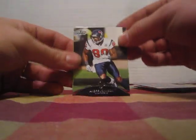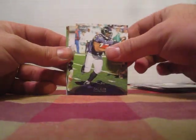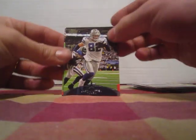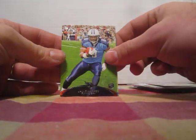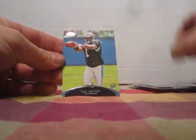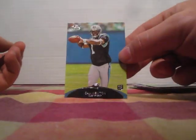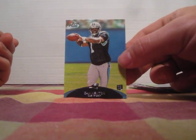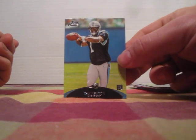Alright, here we go — Andre Johnson, Ray Rice, Darren McFadden, Jason Witten. We got a prime rookies thick card of Blaine Gabbert, decent hit there. We got a Jamie Harper and we got a Cam Newton rookie card. Got a Cam Newton in Topps Prime on the second pack.